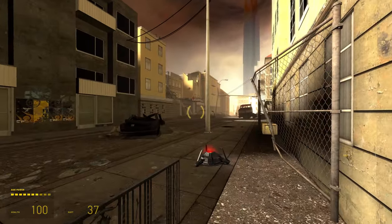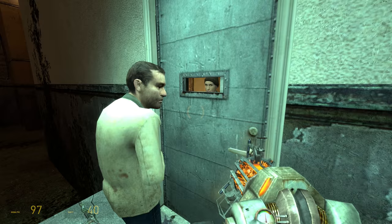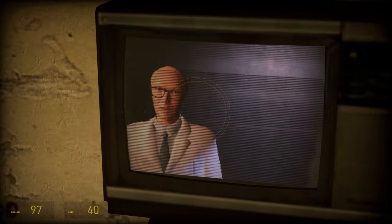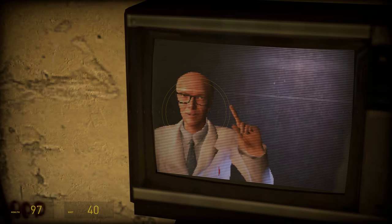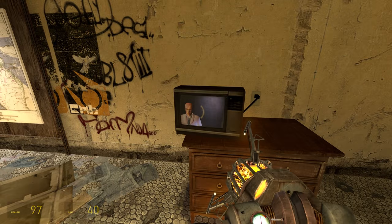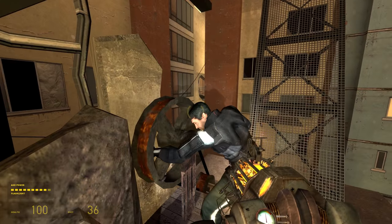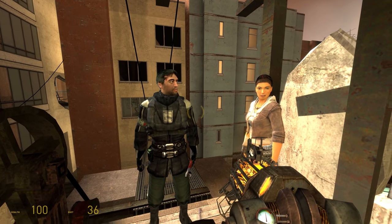Alex and I head to the surface again, fighting through the streets until we're taken into a rebel base. Dr. Kleiner's speeches get increasingly awkward. Then finally we bump into Barney again, who shares the plan to evacuate everybody via the train station, then lowers a bridge for us to cross — but not before he gives me a little present.